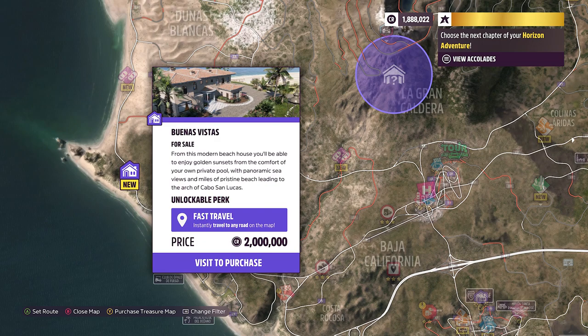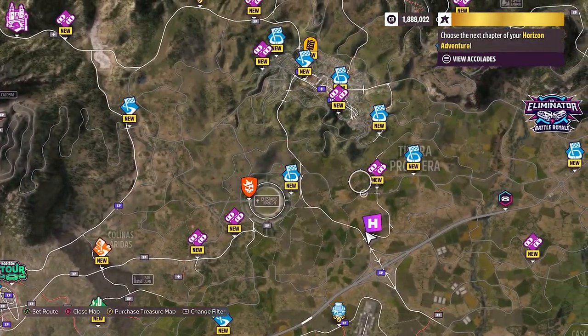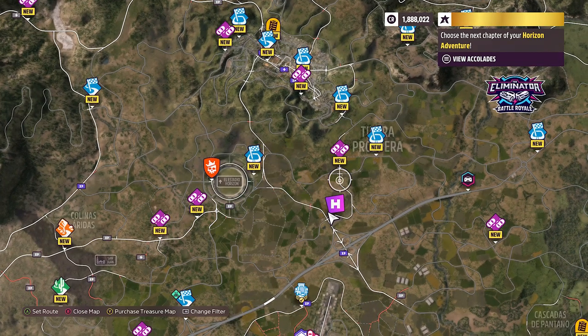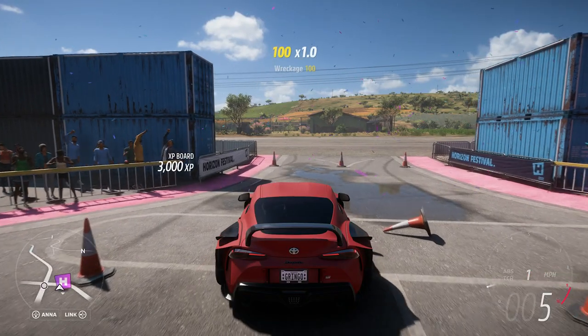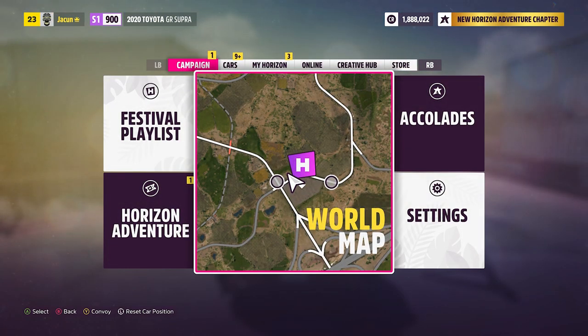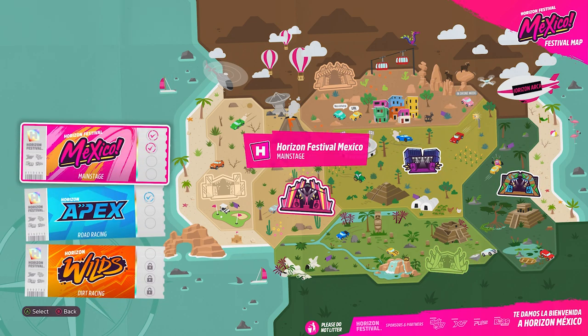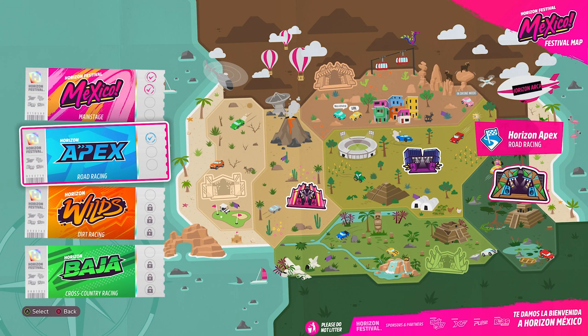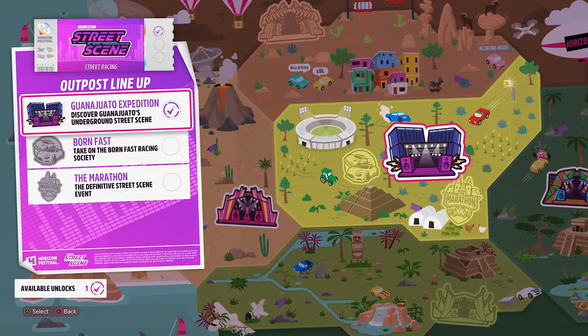To be able to unlock this house, you have to unlock the Street Scene festival. The easiest way to do it is to complete Mexico, unlock the Apex, and then you can go straight to the Street Scene.